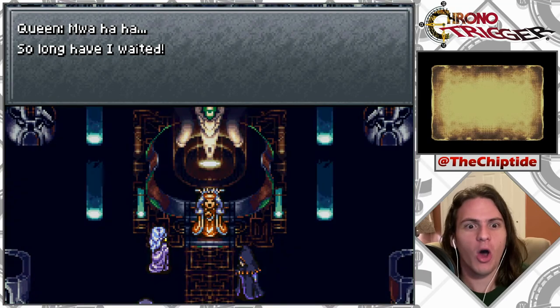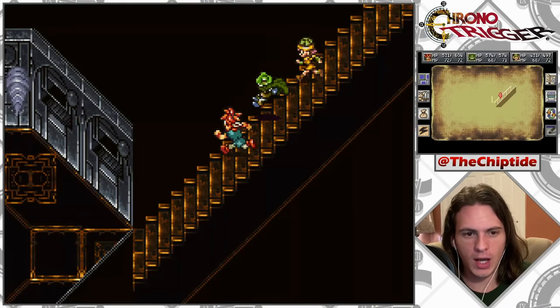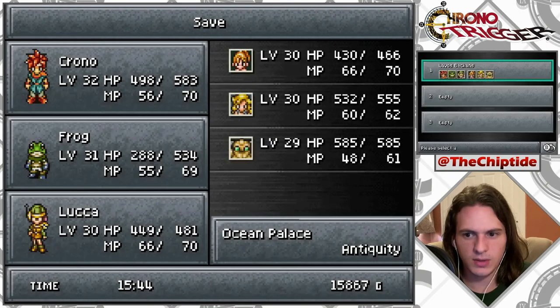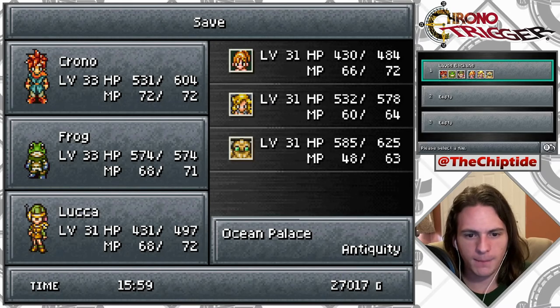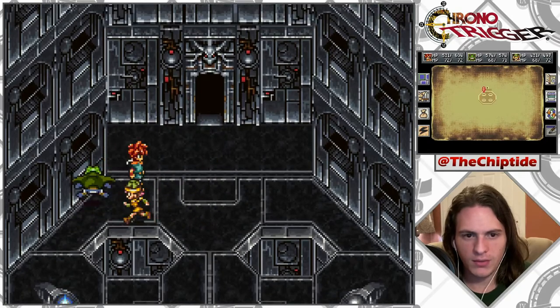Mwahaha! She's basically like, 'Hello, I am evil. Nice to meet you.' I don't wanna fight those guys, but I do wanna save. Should I use a shelter? Oh, that's just when I last saved. How are we looking now? We're looking fine! I am guessing we have a boss fight.